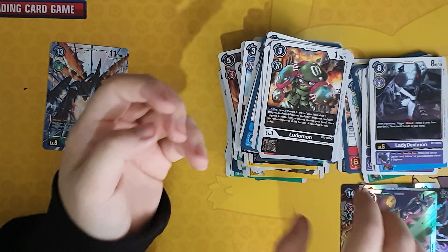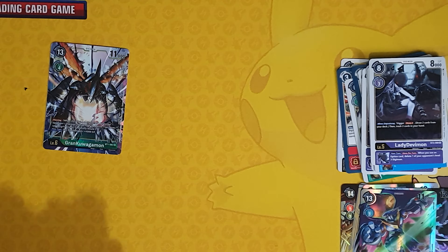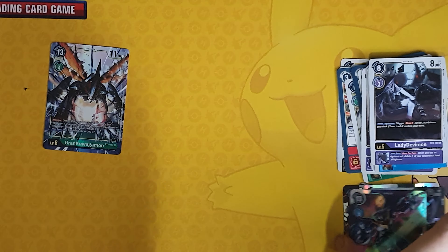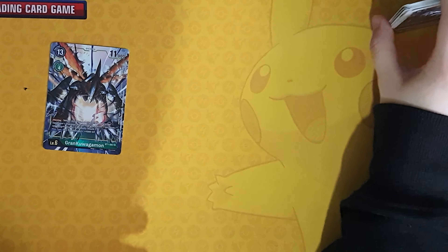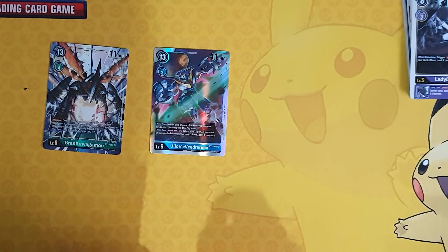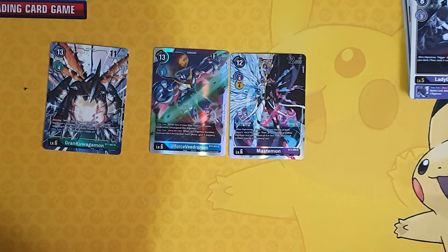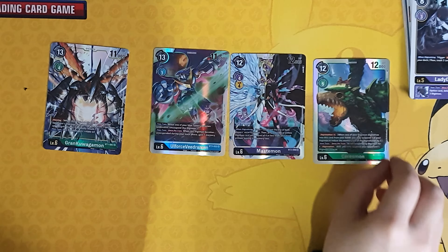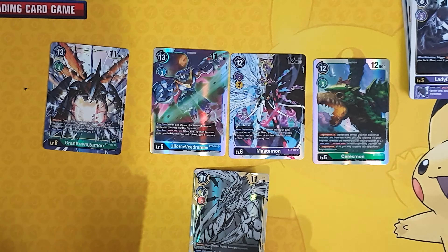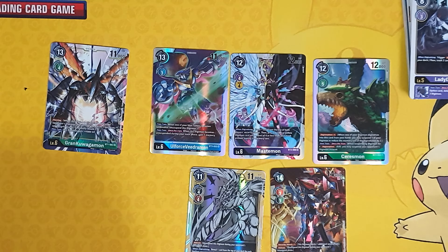I'm not sure if that's supposed to be Ultra Force Vedramon. Out of this 10-pack, Muted Kitty got 5 super rares and a load of rares. Here are the super rares: Ultra Force Vedramon, Mastermon, Cressamon, Cress Garurumon, and Ragnalordmon. Very nice! Thank you for watching guys — if you want to see more Digimon videos, give us a thumbs up. Until next time, bye!